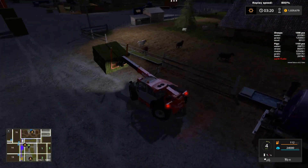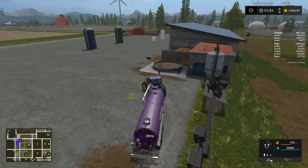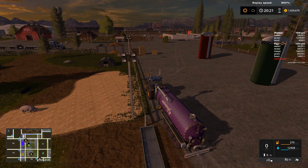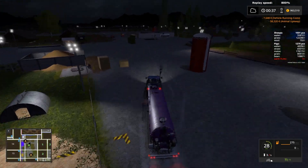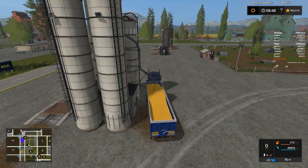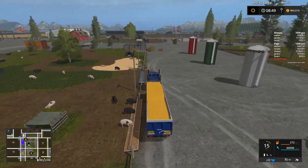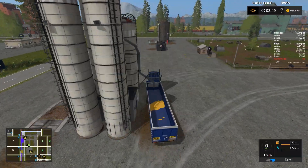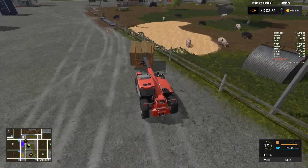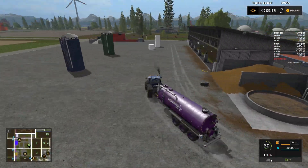Now fast forwarding again as we are feeding some more grass to the insatiable sheep that we have. And this is all the corn that we had, so we basically now fed all the food that we have for the pigs. Now we will just fast forward to the end and see how much the pigs will produce.